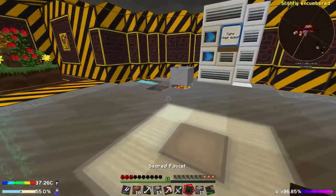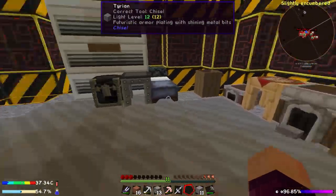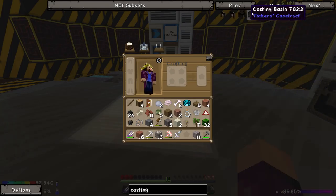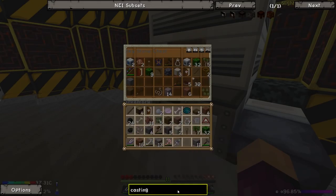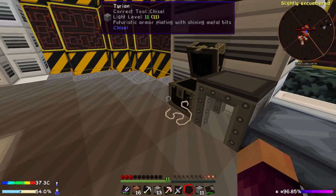To combine with that we also need a casting table. Let's have a look - casting table, did the recipe change for this? It did - so now all we need for that is bricks. So what we can do is go ahead and grab our clay again. We got more dust too. Let's get rid of some stuff we're not using right now.